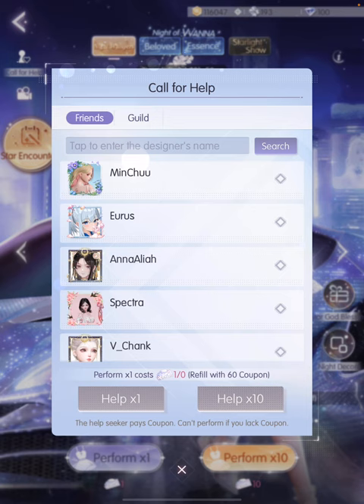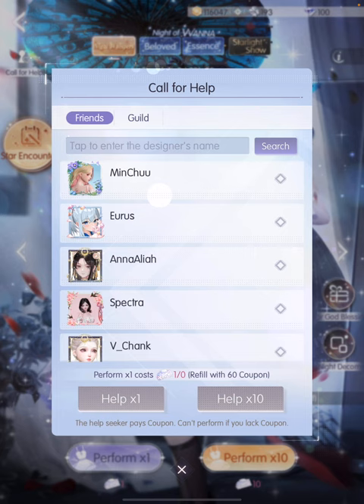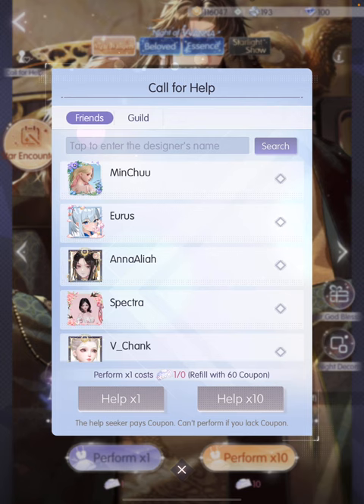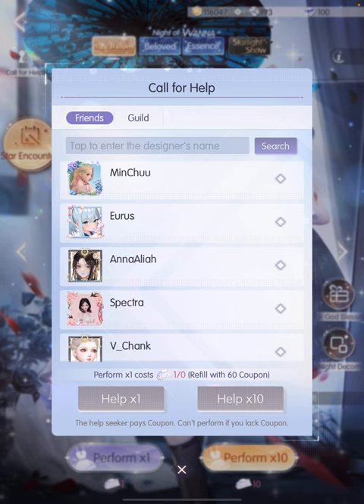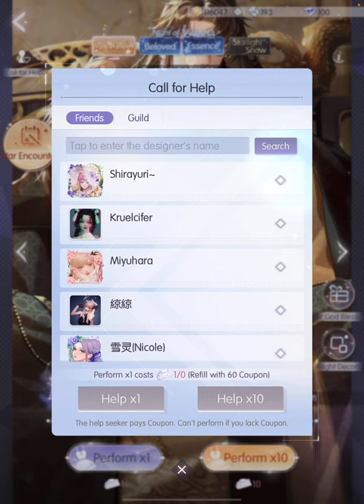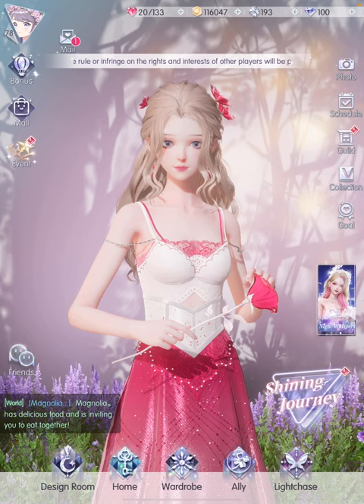The last thing I want to mention in Light Chase is the Call for Help button on the top left. You can call a friend or guild mate to pull gacha for you — you provide your own coupons, but the idea is to use someone else's luck. If you're feeling unlucky, choose a friend to pull for you. You may also receive requests from others — feel free to say yes, since you won't be spending any of your own coupons.